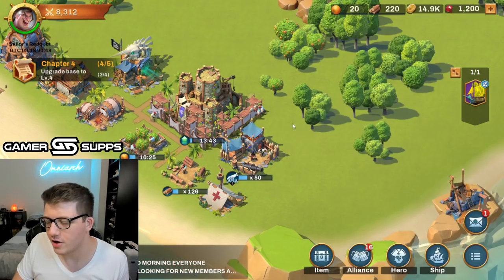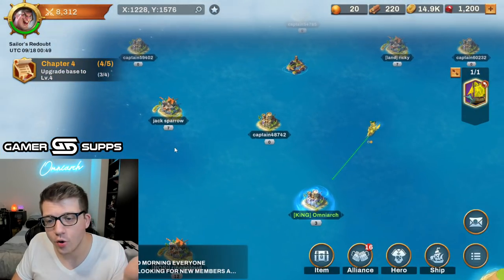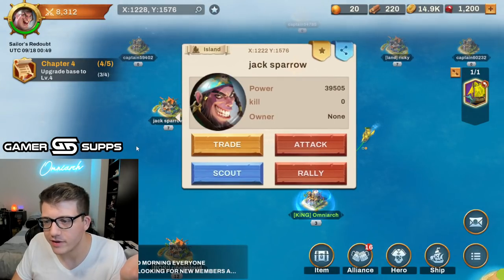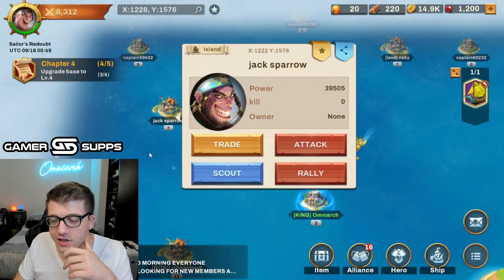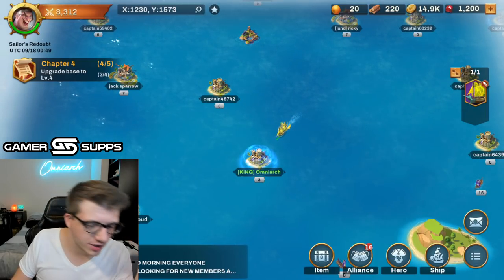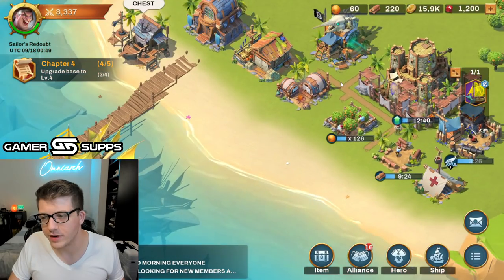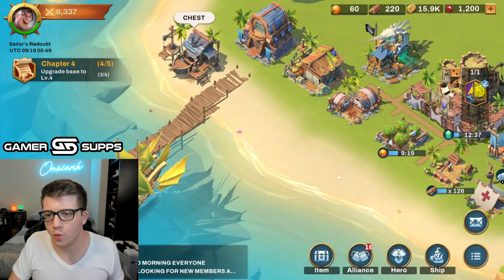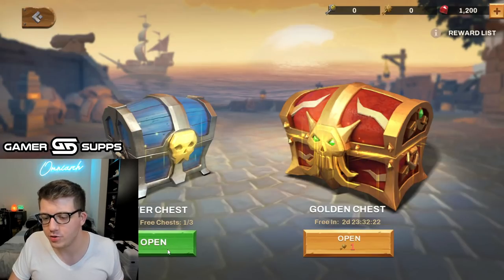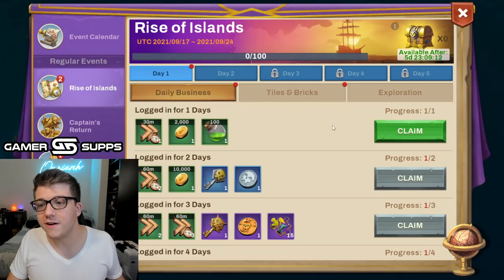Might as well give them my resources. Oh — Jack Sparrow is here already! My boys have 40,000 power. Can we attack him? I think we should destroy Jack Sparrow — that should be the goal. Let's level up and destroy Jack Sparrow. That's my new lifelong mission. We've got events going on — looks like this is a new server with a five-day event, which is usually really good value.